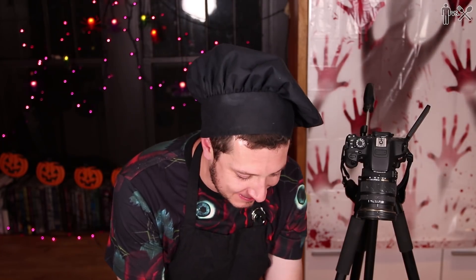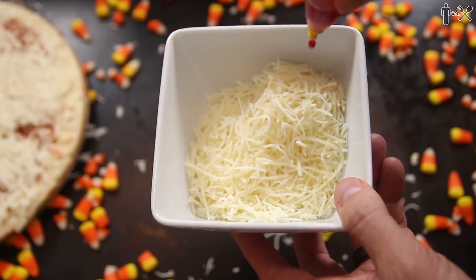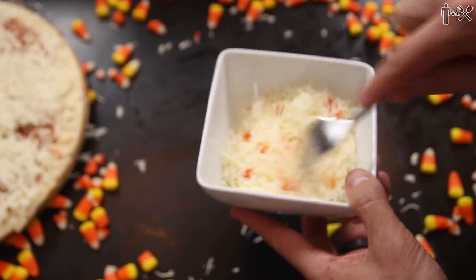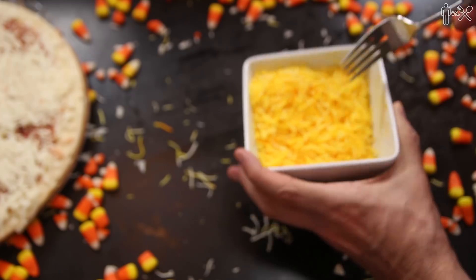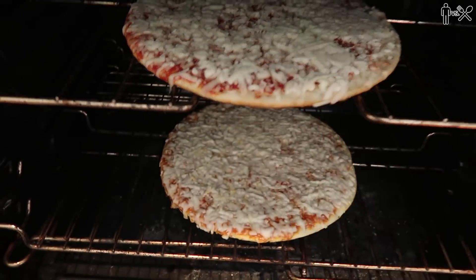I'm taking another one of these cheese pizzas and using some different colored cheeses, arranging them in the order of a candy corn. I got some sharp cheddar for orange, mozzarella to act as the white, and I got a six-cheese Italian that I'm just gonna sprinkle some yellow food coloring into — yellow cheese. Before I put all those on, I'm gonna pop this in there for a minute real quick just to get that going.